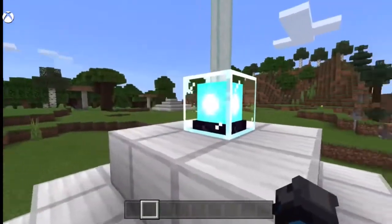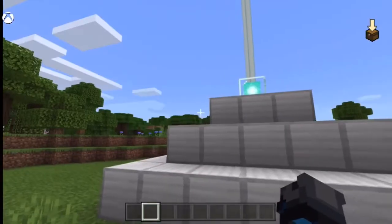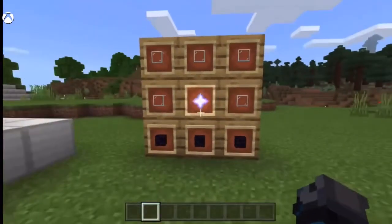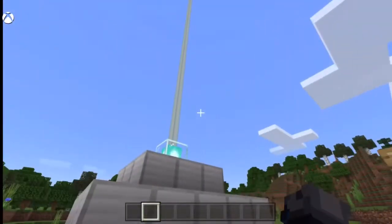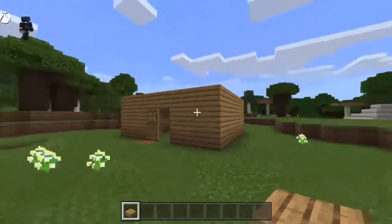Here we have the beacon. This is a big project — if you want to get it to this point, you have to get a lot of iron. To get the beacon, as you just saw, you need to kill the Wither and they will drop the Nether Star. To craft it: five glass blocks, one Nether Star, and three obsidian on the bottom. You can put gems, gold, iron, or netherite in, select what you want — say you want Strength — put it in, press confirm, and you've got it as long as you're near the beacon.